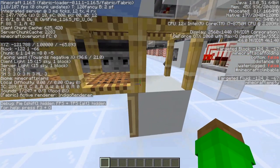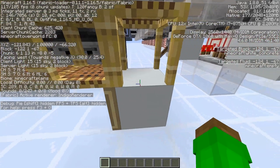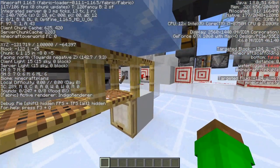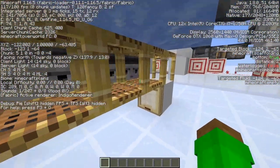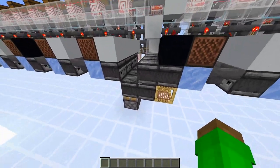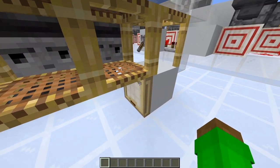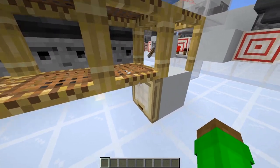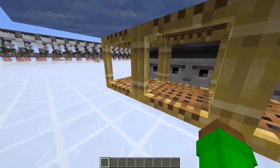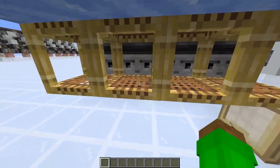The way we get a delay of one tick is by using scaffolding blocks. Scaffolding has a distance tag that determines how far away it is from being supported. The one closest has a distance tag of one, the next has zero, and they go up to a distance of four. It travels at a rate of one game tick per scaffolding block, giving us exactly one game tick of delay. We change the distance tag by opening and closing a trapdoor, which cascades updates all the way across.